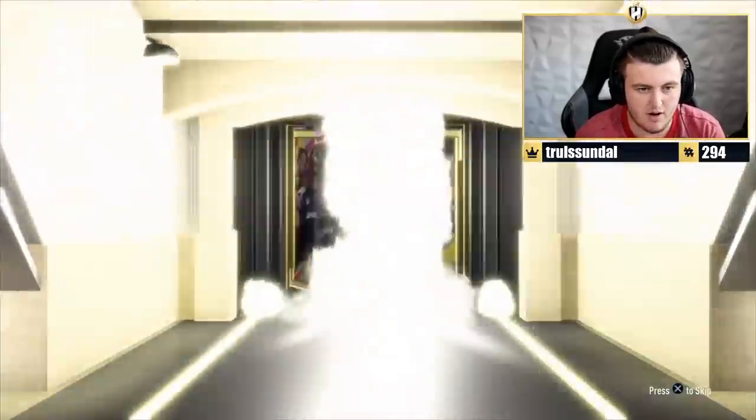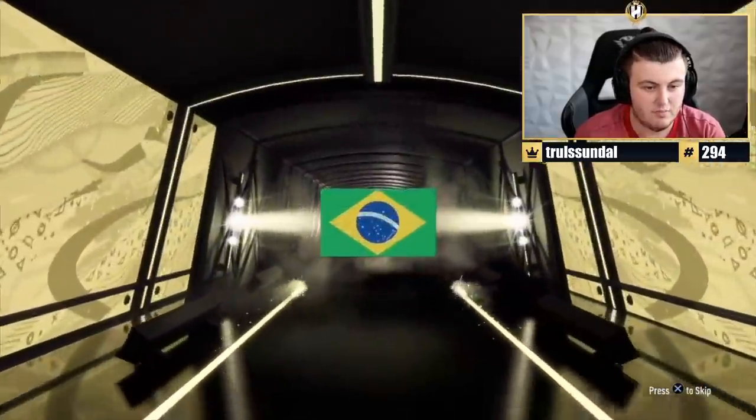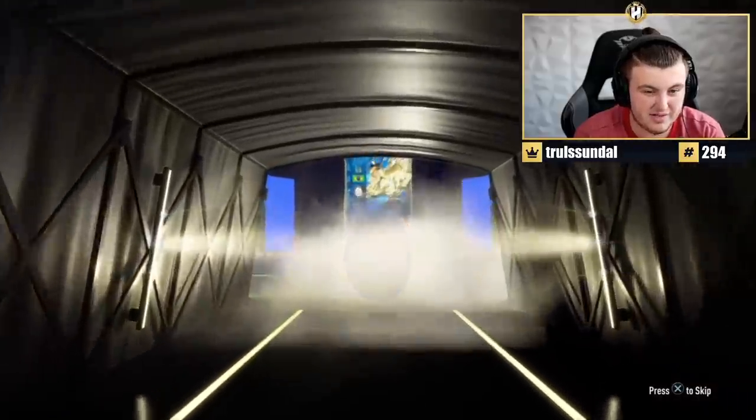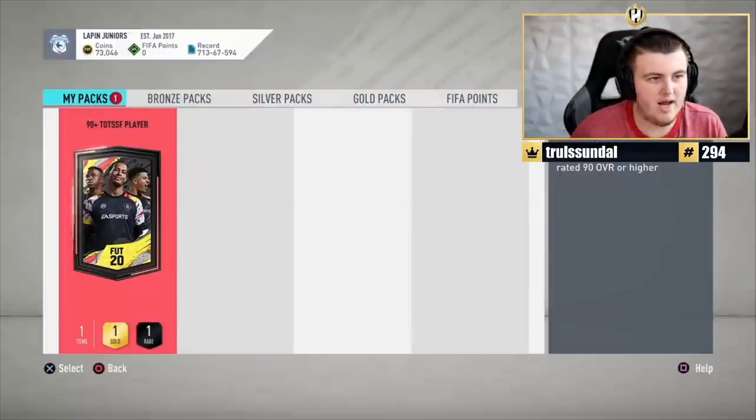We've got Elliott's pack now. He wants a centre-back — EA, please. A centre-back is exactly what he needs. Van Dijk, something would be fantastic. Brazilian right-back — Mariano. Not quite a centre-back, though, is it, EA? Sadly, that is a big L.